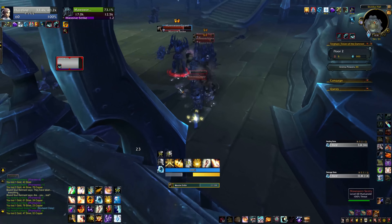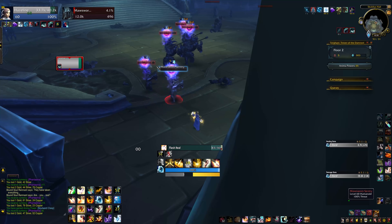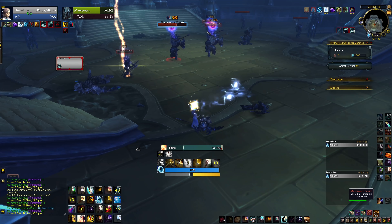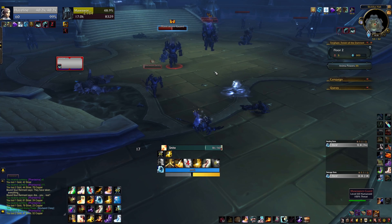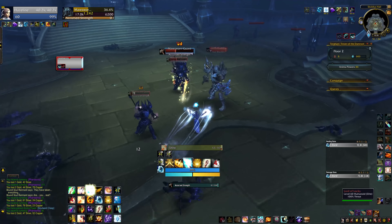While you're interrupting, don't forget that you can also interrupt with CC. You can kick casts like Inner Flame, but if your kick is down or you don't have one, consider fearing it, stunning it — whatever you've got. As a Holy Priest, for example, I don't have an interrupt at all, but Psychic Scream and Chastise get the job done.